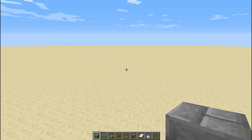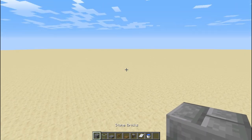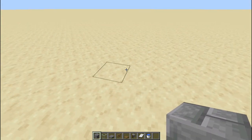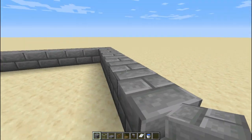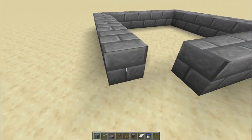First, you're going to need all the stuff here — especially a building block, anything you like. The first thing you need to do is make a seven by seven platform. That's one, two, three, four, five, six, seven in each direction. This will be the killing chamber.